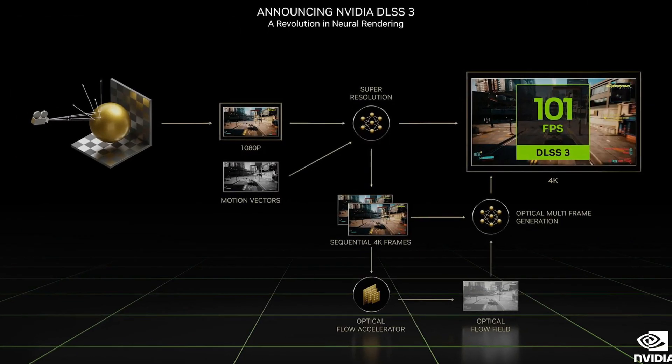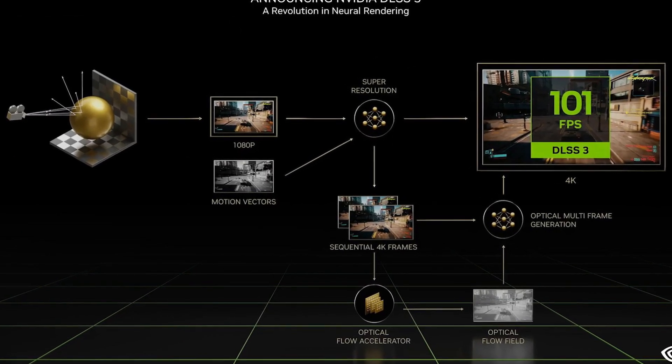This issue is further amplified by stuff like frame generation, because these denoisers usually rely on previous frames to make assumptions. However, when you have several of these incorrect frames at once, well naturally the issue only gets bigger. But as Echo from Rainbow Six Siege says, why do it yourself when robots can do it better?